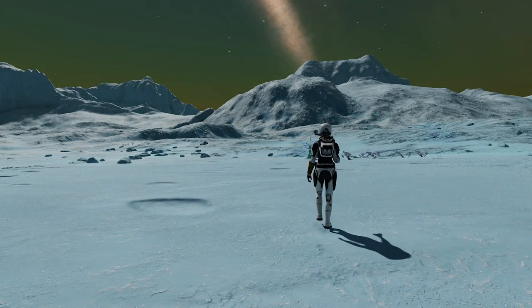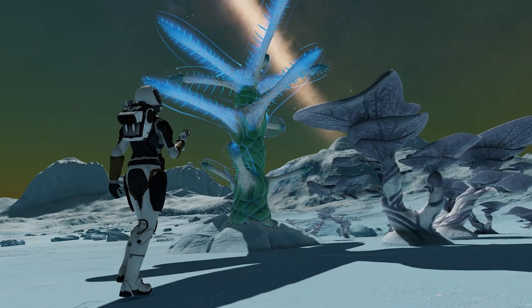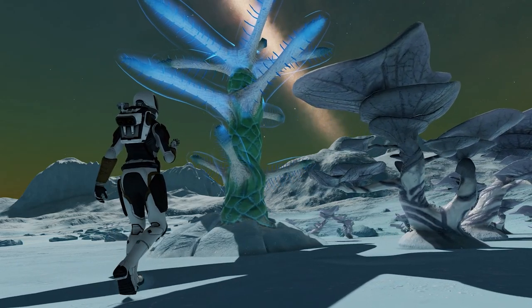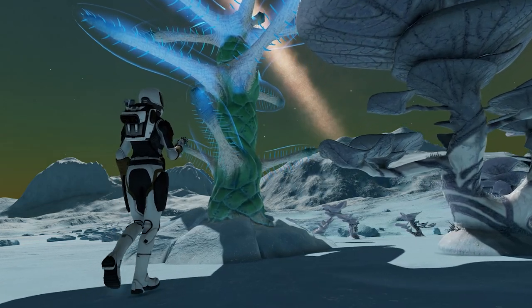Getting out of your ship or SRV and walking about is without a shadow of a doubt the single biggest headline feature of Odyssey, and standing underneath your ship and looking up at this thing that has been your entire game since forever never gets old.